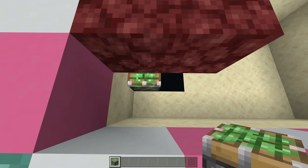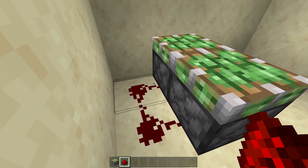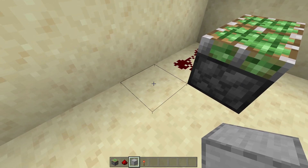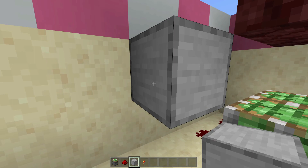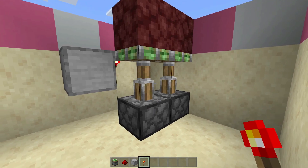You're going to go down below your netherrack and place two sticky pistons, spacing up with a block in between. Right here, you're going to place two redstone dust. Now you're going to go one out from the redstone dust and one up to this middle block. Place a block. On it, you're going to place a redstone torch facing in towards these, so it should extend the pistons up.